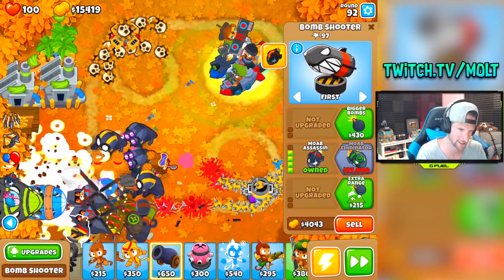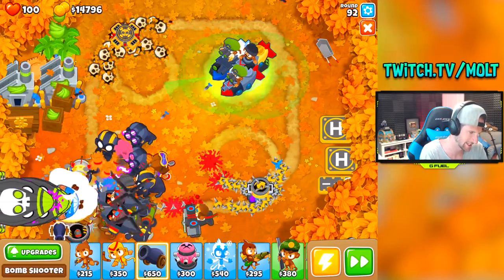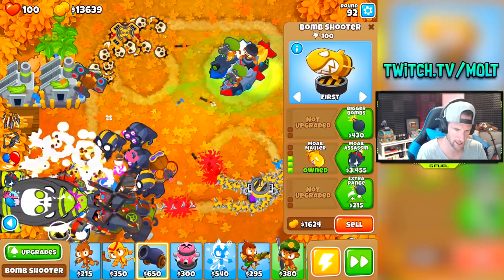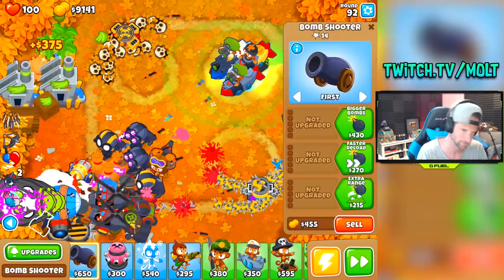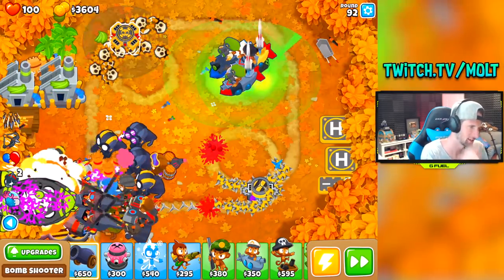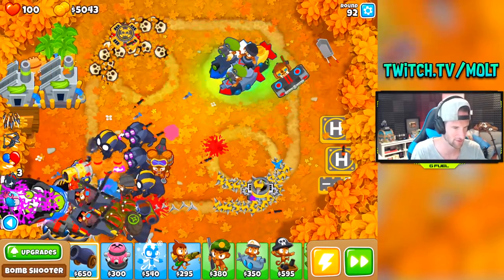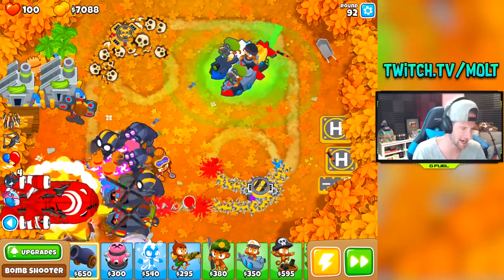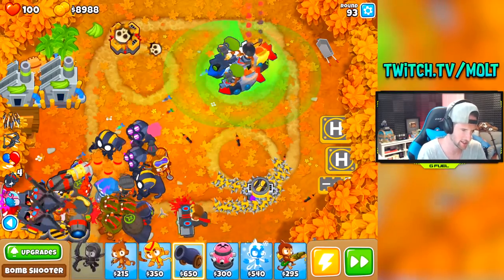I'm pretty sure MOAB assassins work against DDTs. Bigger bombs — can I fit one more? I can. Bigger bombs, okay. We've got it all rolling in — we're at $4,000. Round 95 is going to be super tough for us. I want to get a specter down as well — I don't know how well specters do against DDTs.